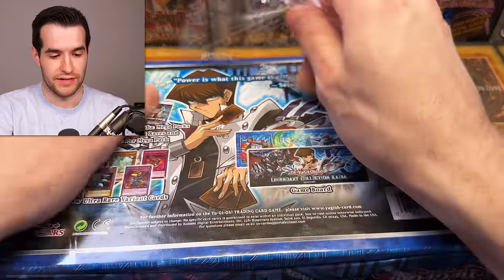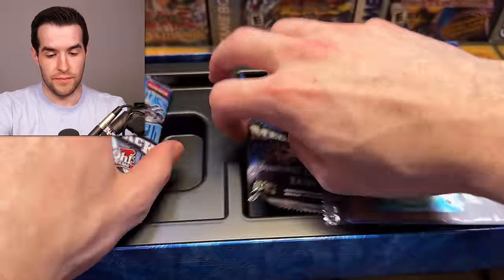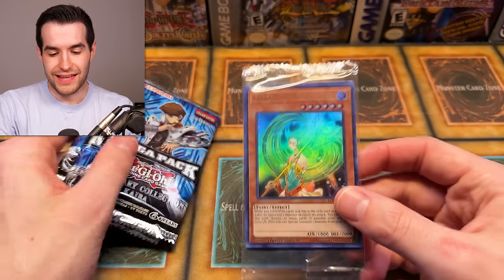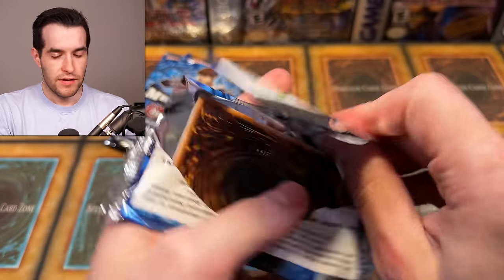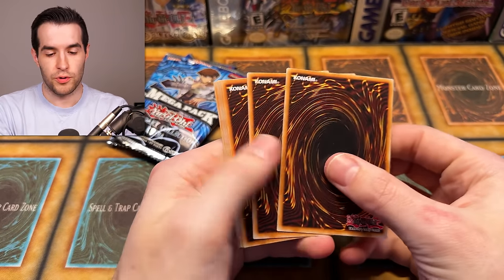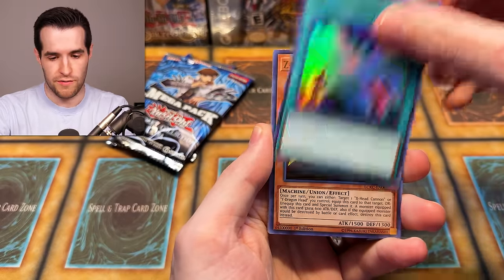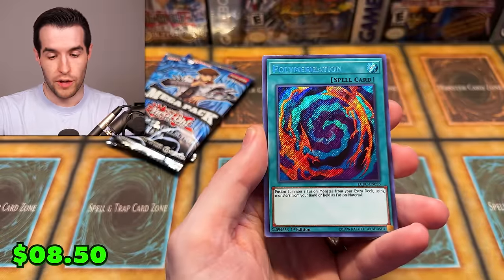It's going to be a really long video, but the good side is the three packs are pretty locked and loaded — there's usually some good stuff in there. Ash Blossom being one of them — a lot of prints these days but still a nice card. This promo pack out of Legendary Collection Kaiba is probably three to five bucks. Three packs here — I think that's two secrets on the front. The Ash Blossom is an ultra. Z-Metal Tank, Thunder Dragon — that could be a couple bucks. XYZ Dragon Cannon, Polymerization — that's definitely over a dollar, good pull.